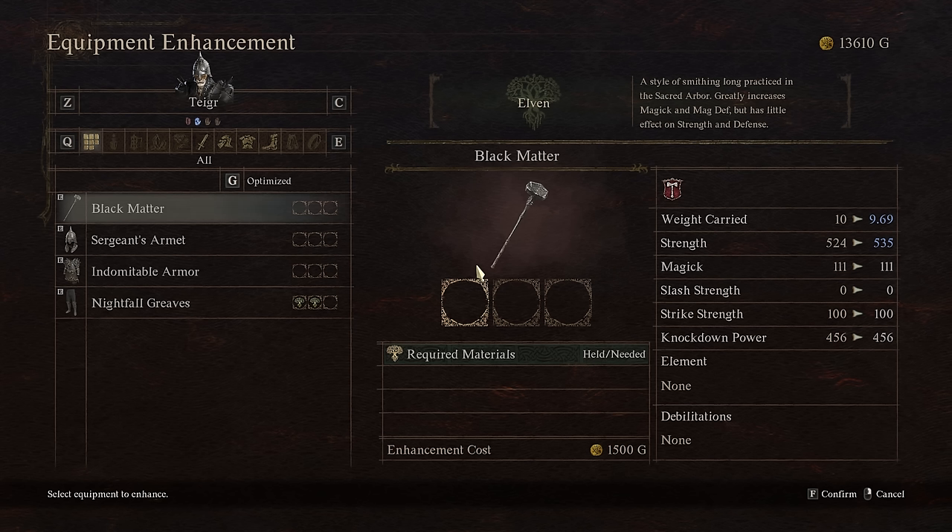Elven is not going to be helpful for any physical weapon — for thief, archer, warrior, fighter, or Warfarer. Mystic Spearhand can benefit from both Elven and Batali, which we'll discuss when we get to Vermundian and Dwarven.